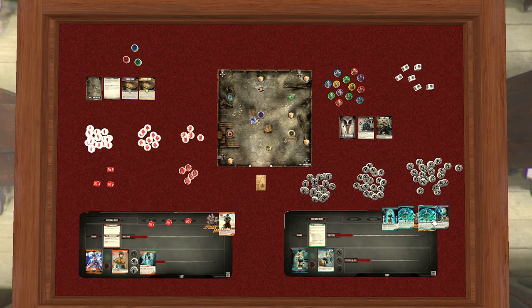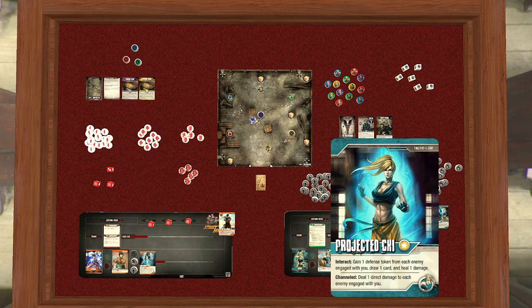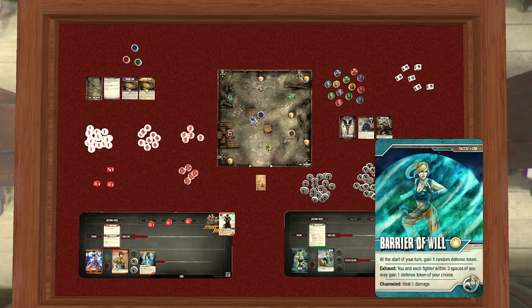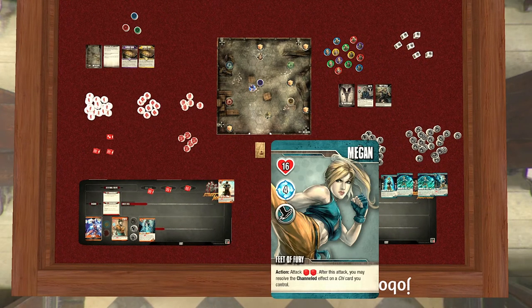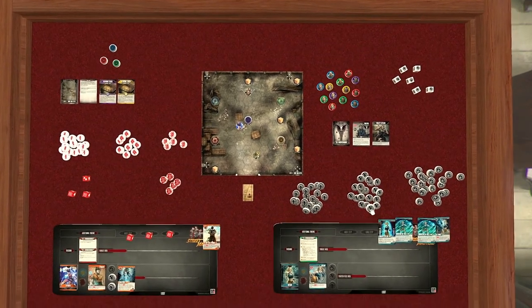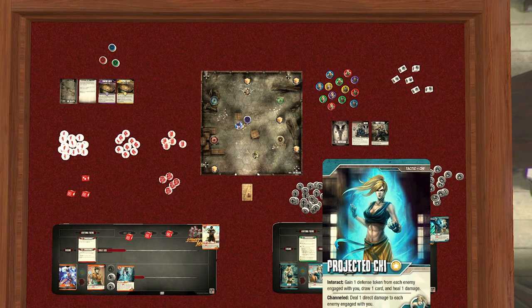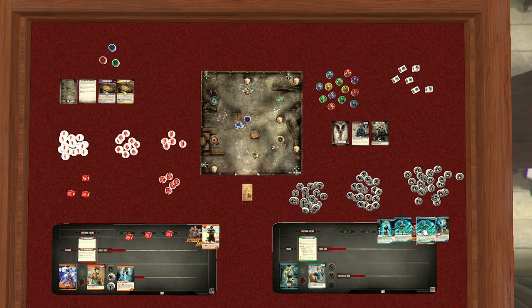Megan has an attack, a tactic with chi, another tactic with chi, and on those chi cards it says 'interact and channeled' and 'exhaust and channeled' — lots of different options. On her main card, an attack is two red dice, and then you may resolve the channeled effect on any chi card you control. 'Control' means it's in your fighter play area, not your hand. The channeled effects deal direct damage to an enemy or heal damage — she gets free damage and free heals.